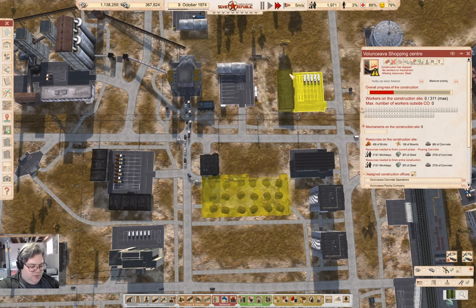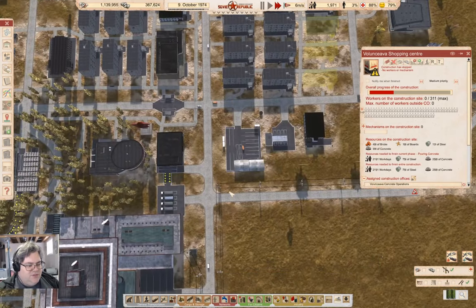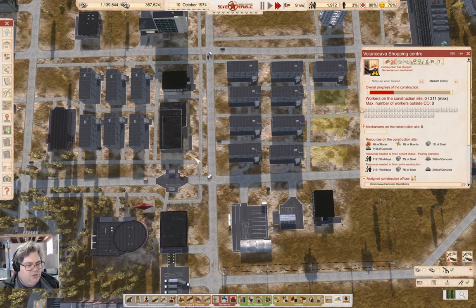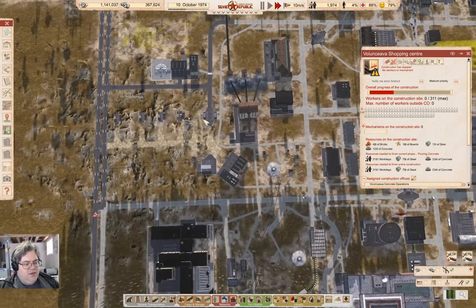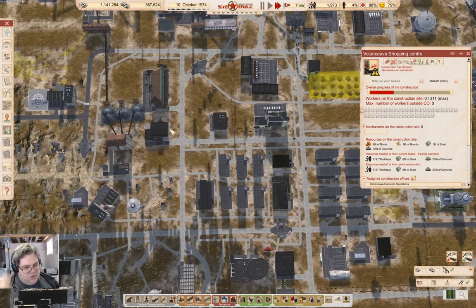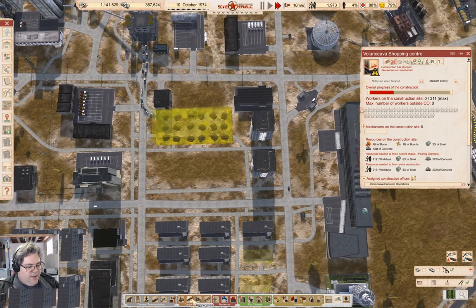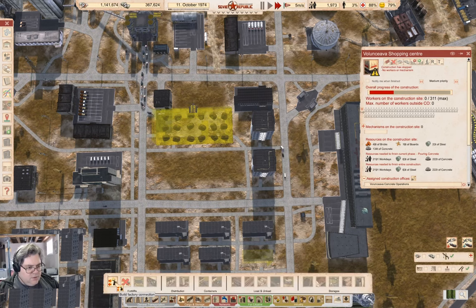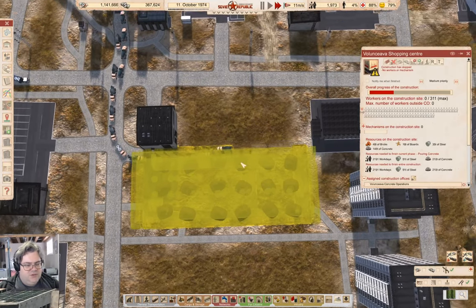Pardon me while I silence the useless alert here. So I'm doing this because this small one isn't going to keep up with the population. And with the big one, I can just attach it to a distribution office and it should be fine. But what I want to check on here — so the thingy is there. Yes, that is a shopping center.